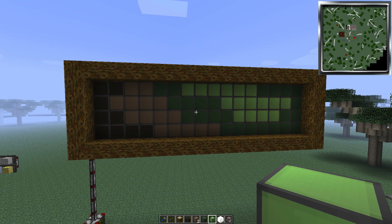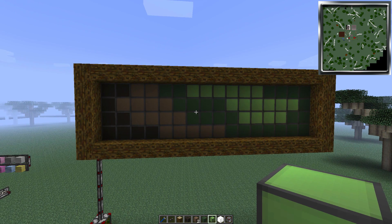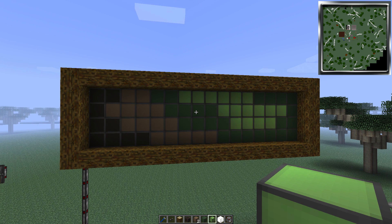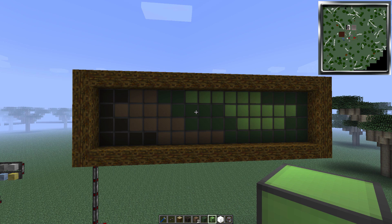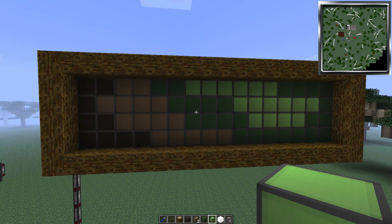That's the basic layout of the lamps on the back — it's just a frame with the Project Red illumination lamps in the background. The colour is completely up to you, whatever the design is you're trying to achieve. Hopefully you'll see where this is going in a second, but I'll carry on with the build now.